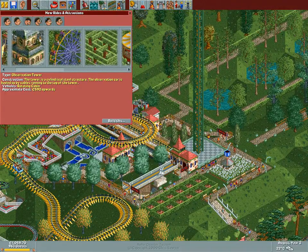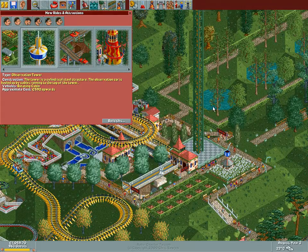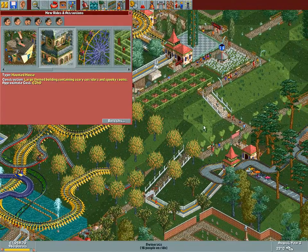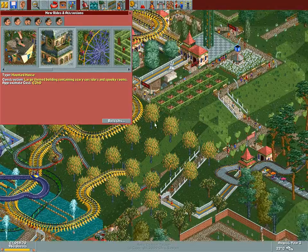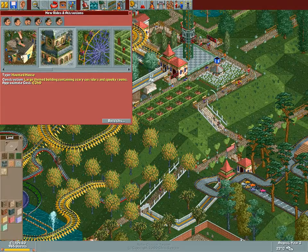Seeing how we're only going to get two towers anyway — the awesome rotodrop is not available in this last park — you know what, we're going to build the haunted mansion. This spot over here is perfect for it. If we build it over here, there would be a curtain of supports coming from underneath, and I don't really like that, so we're going to dig it in.